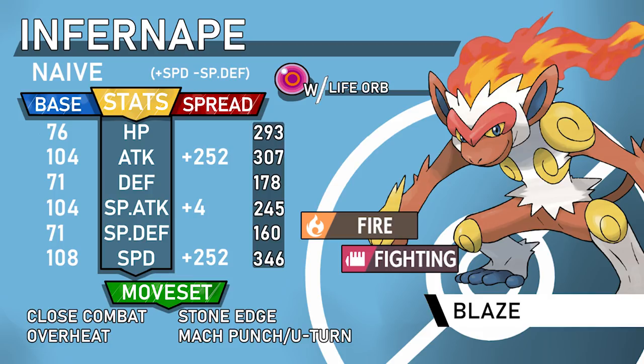Overheat is the special move since there's only 4 Special Attack EVs invested — it's a stronger move that doesn't miss as often as Fire Blast and can pick off Pokemon weak to Fire like Breloom, Scizor, or a weakened Gliscor. A Gliscor at 70% takes the Life Orb Close Combat and dies to Overheat after. Your last move is Mach Punch or U-Turn. Life Orb Close Combat does 70-80% to Kingdra, and U-Turn hits Latios and Latias harder.